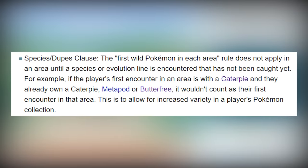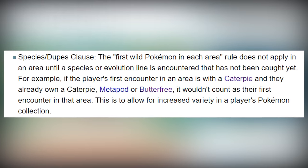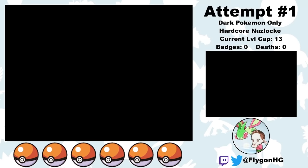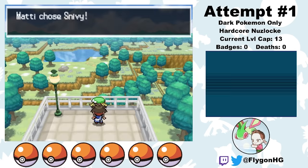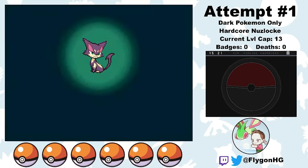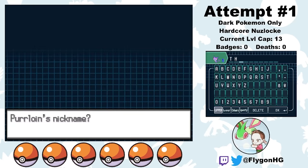Just as a quick reminder before we start: I play with Species Clause, so I'll be able to re-roll encounters until I get a unique encounter, but I can only use one of each unique evolution line. I start the game by meeting up with Bianca to choose my starter. None of the starters are eligible encounters, but I pick Snivy so that my rival will have a Tepig, which gains the Fighting type upon evolution and will theoretically be the hardest to take down. As soon as I'm given Pokeballs, I go to Route 19 and catch my first Dark-type Pokemon, a Purrloin. I name him Thanos, Snivy goes in the box, and the challenge officially begins.